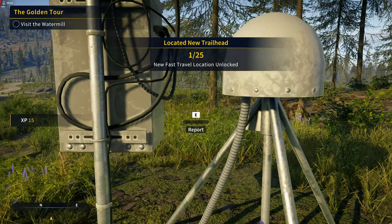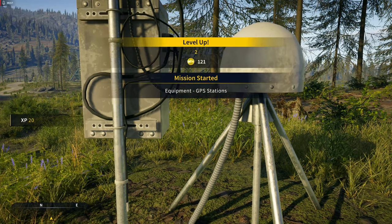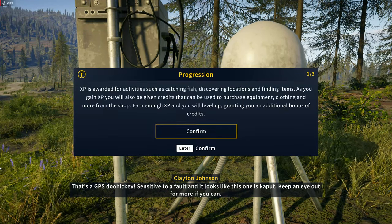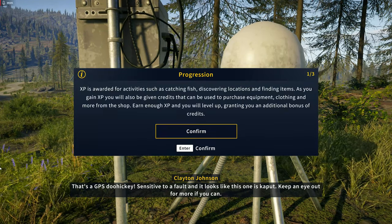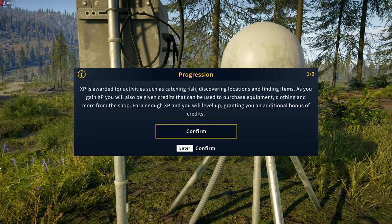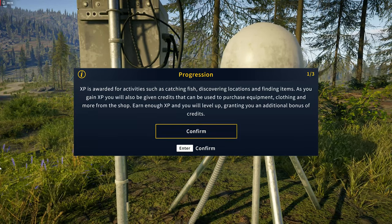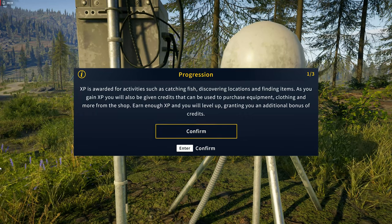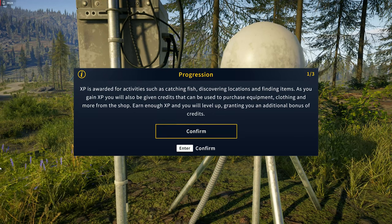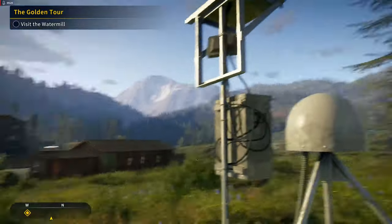Found a GPS unit — sensitive to a fault and it looks like this one's kaput, keep an eye out for more. Experience is rewarded for activities such as catching fish, discovering locations, and finding items. As you gain experience you'll also receive credits that can be used to purchase equipment, clothing, and more from the shop. Level up and you get a bonus of credits too.